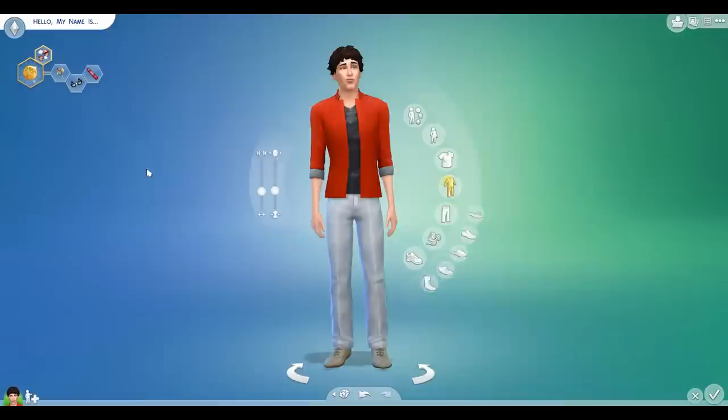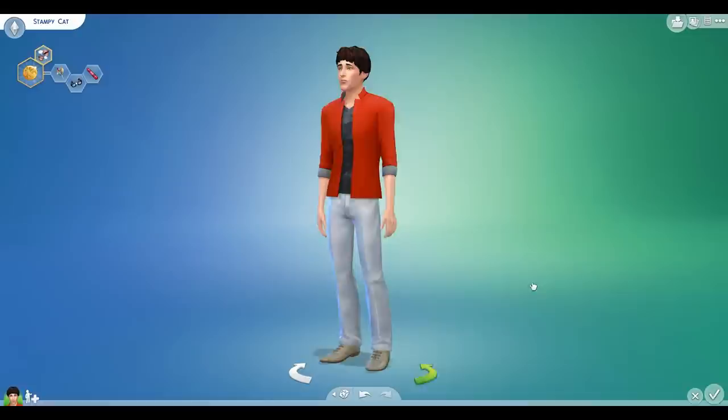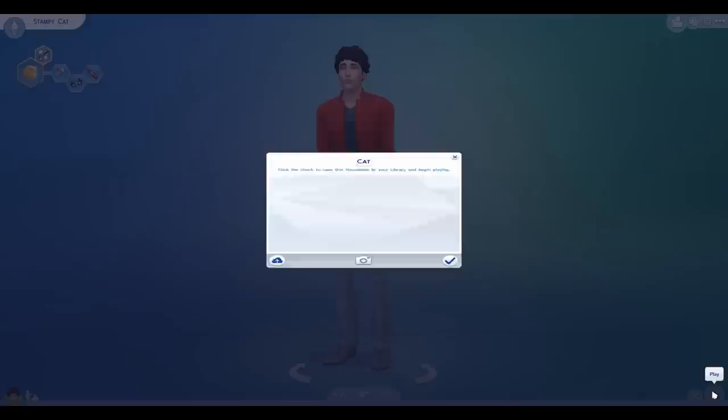The final thing is naming me. So first name: Stampy. Last name: Cat. From a long line of the Cat family. So this is me, this is what I look like. What do you think? Do you like it? I think it looks okay. So let's go and move in to - let's go build our first house!